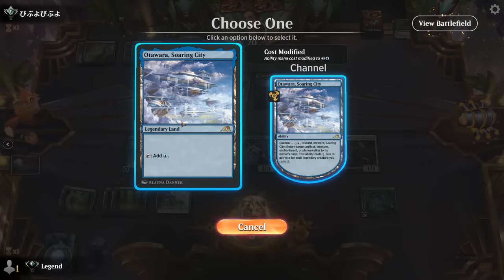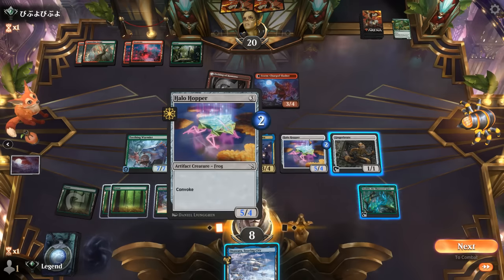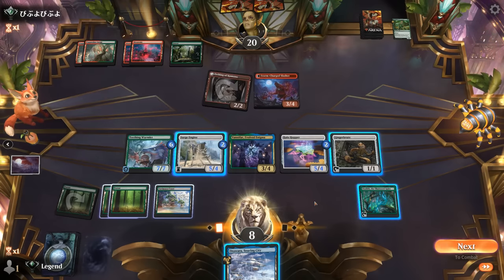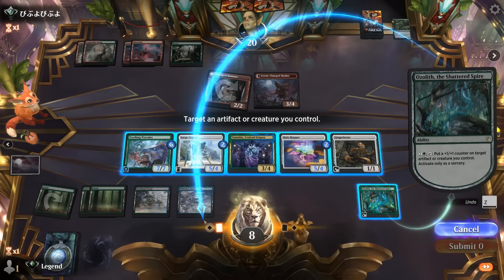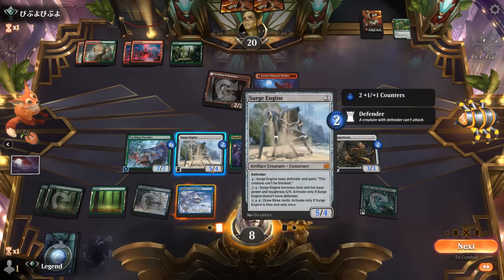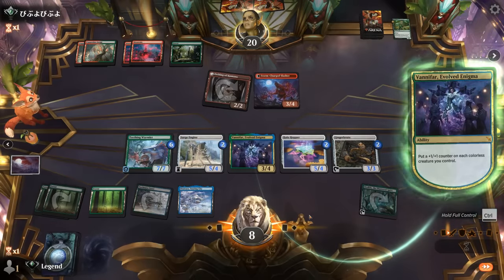Yeah, I think we're playing out Soaring City. Even though if I channel it now we can bounce their only blocker — Surge Engine doesn't get to attack, we get counters — so that's three plus seven is ten, which would be lethal if they have nothing. Let's say they have a removal spell, then they get to replay Slasher and that could be kind of bad. I'll just play this, then activate Ozolith on maybe Gingerbrute so if they try to kill it I can still sac it to gain three. Go to attackers, trigger Vanifar, get plus one counters, and once that resolves I can still activate Surge Engine.